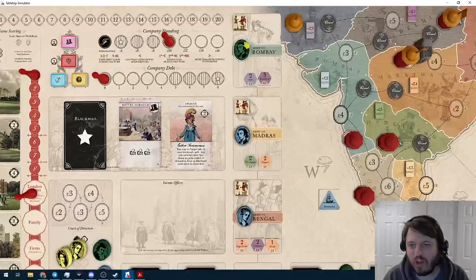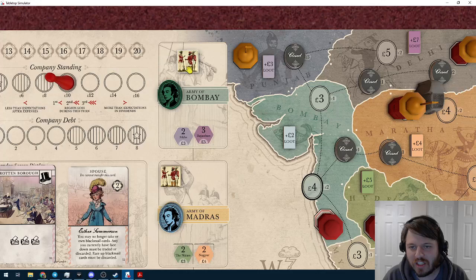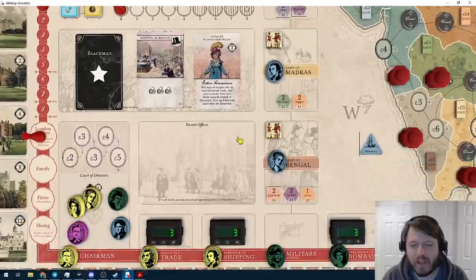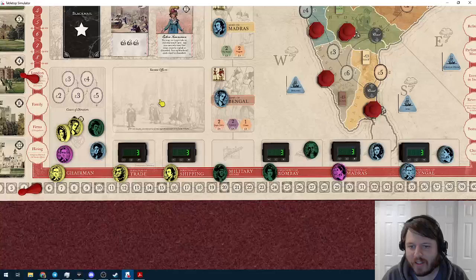We also have armies on the board. Armies have pieces that can be exhausted to take various actions, and they have commanders sitting in a little slot. The Army of Bombay is captained by green right now. There's also a box for storing vacant offices, which we'll discuss later.